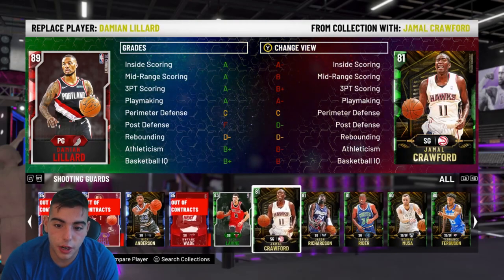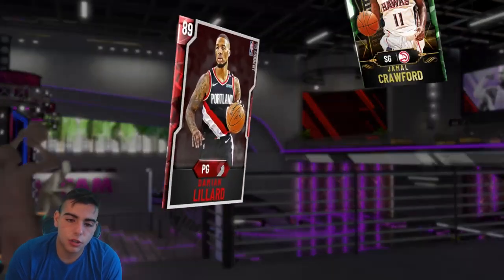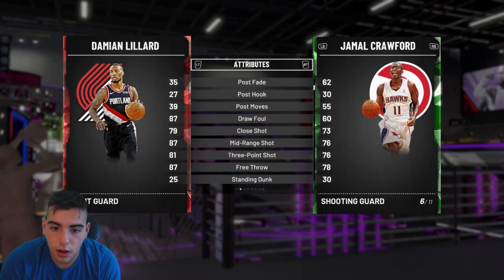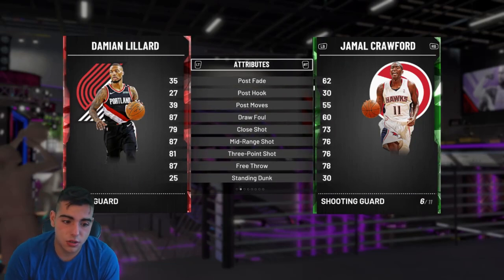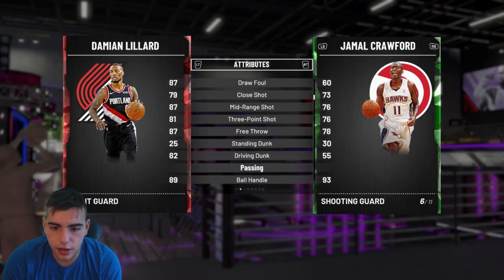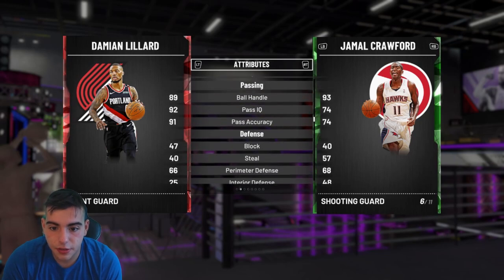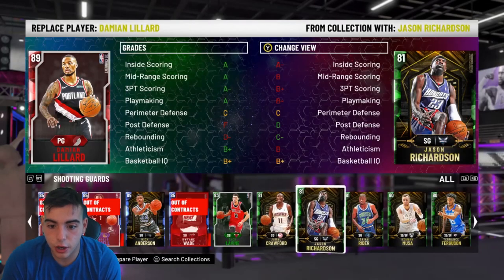For shooting guards I chose Jamal Crawford. Who doesn't like Jamal Crawford? His three-point shot is decent at a 76, mid-range is decent at a 76 as well. He's got a good driving layup and his handles are 93. Decent passing. Defense is not there, but it's Jamal Crawford — it's only an 81 overall. I think it's a very good card to choose.